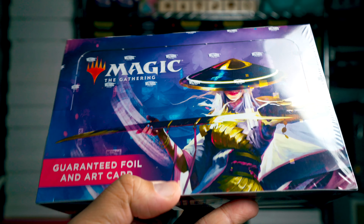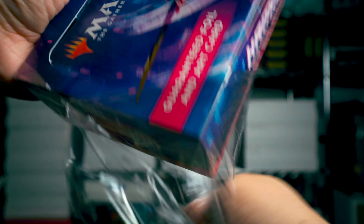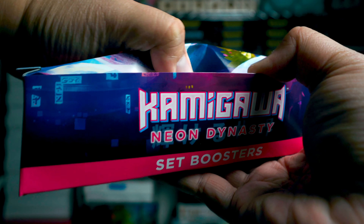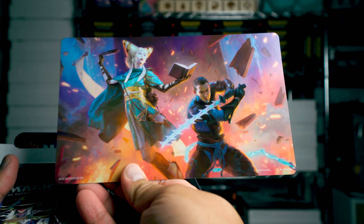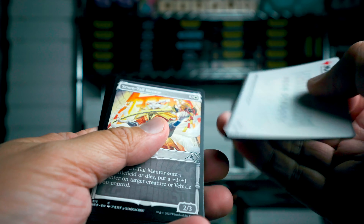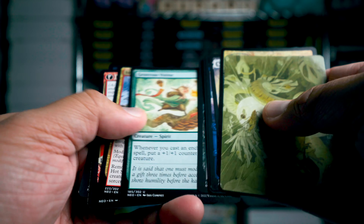Hey guys, what's up, it's Luke and you're watching Luke the Gathering, thanks for being here. We're gonna do box two from Kamigawa Neon Dynasty. They have this cool little insert with the box. Set boosters again — I'm gonna try to move pretty quick through these, not gonna bother too much with the commons and uncommons, but some of them just make you want to stop and look.